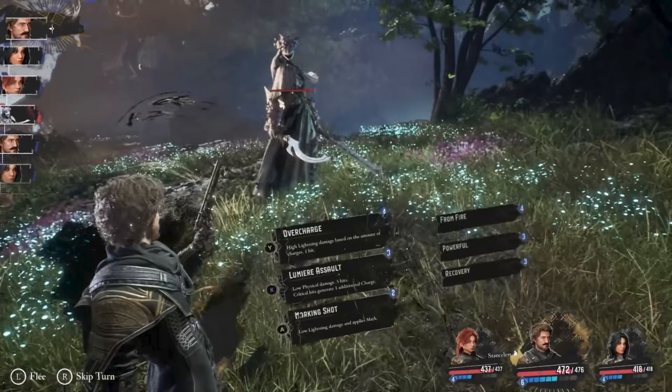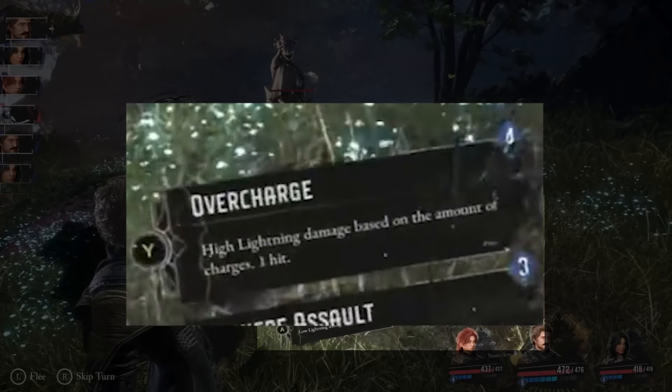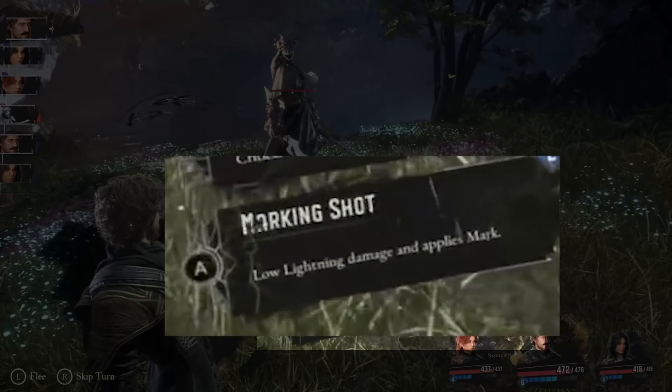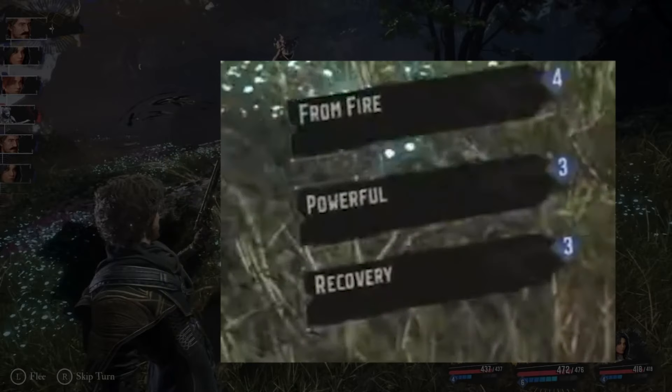In the skill menu, we're given a very fleeting look at six abilities. First on the list is Overcharge — it seems to cost four charges but varies based on the charges used, and it seems you can apply more charges than the initial cost of the attack. Then there's Marking Shot at the bottom, which applies two charges and applies a debuff called Mark, though it's unclear what the debuff does. There are also three abilities to the right that are never scrolled over — if I had to guess, the top one is a fire spell, the middle one is perhaps an attack buff, and the bottom one is a recovery spell.